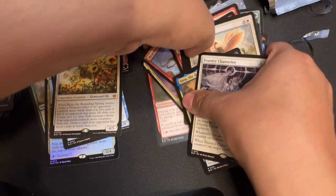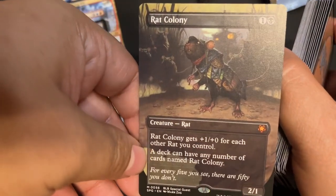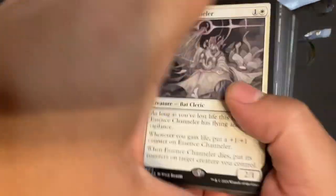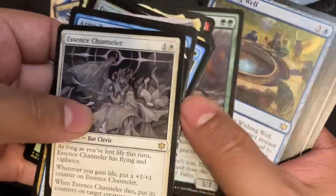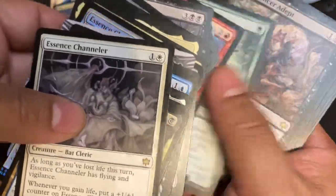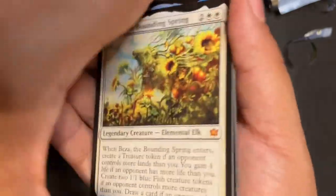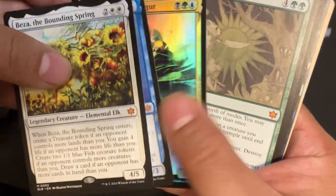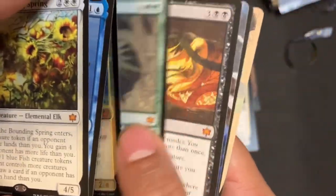I got a Special Guest card that was really nice — got the Rat Colony, look at that. That's 37 regular rares, one Special Guest, and eight Mythics. Foil — I can't wait to build you — Season of Loss, two Ral's, and a Showcase Maha. Oh, look at you.